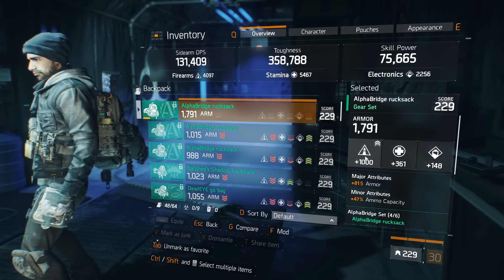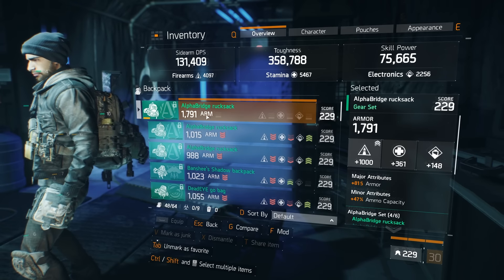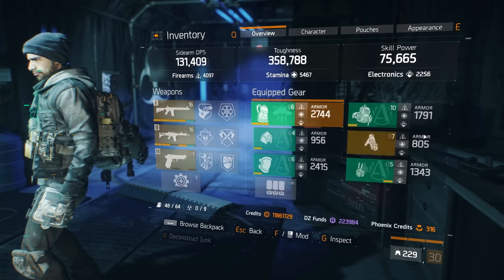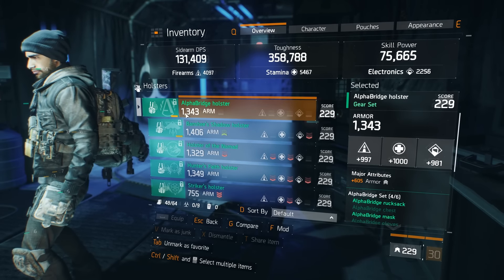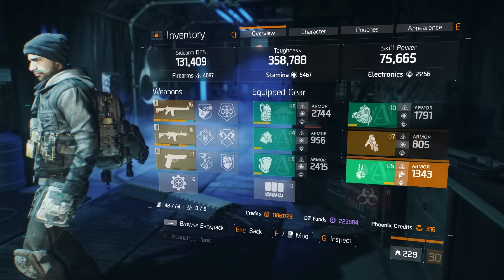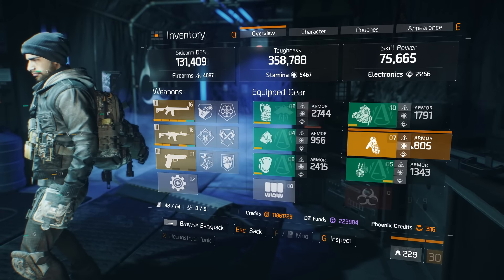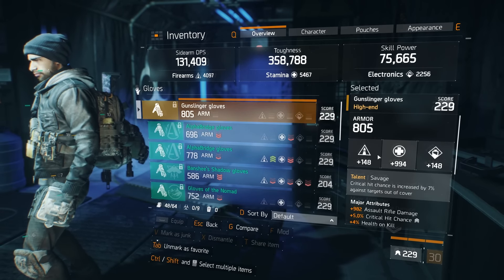Whoa, look at that roll — 1,000 firearms and it's rolled into armor. 1,800 armor. Up next, we have the Alpha Bridge holster at around 1,300 armor and it's a very decent roll on it as well. Last but not least, we have some Savage Gloves. Pretty good roll as well.